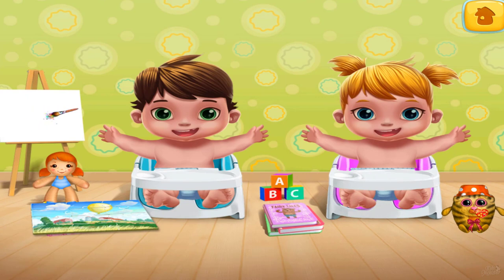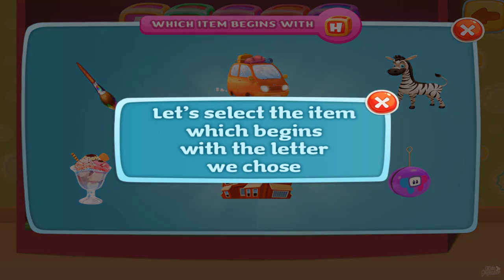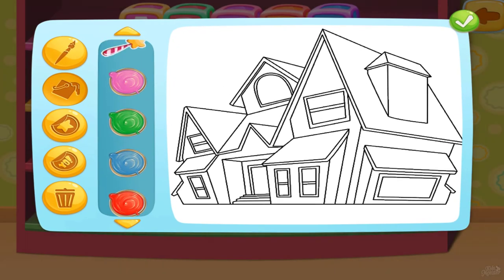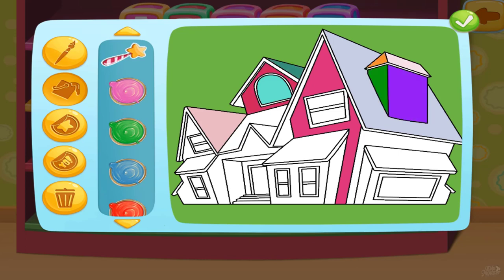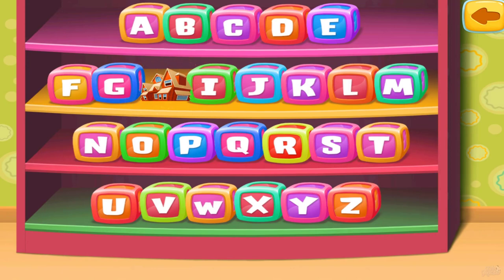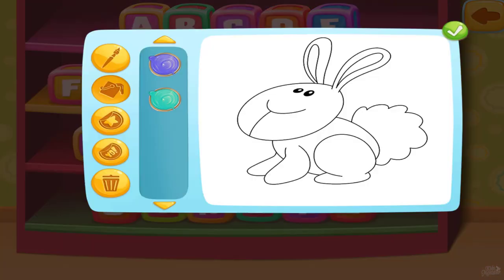Teach the twins the ABCs. Let's select a letter from the alphabet. H. Let's select the item which begins with the letter we chose. House. Now let's paint. R. Rabbit. Now let's paint.